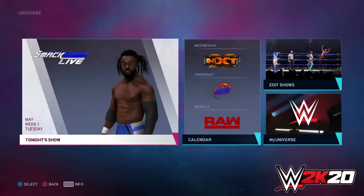Main event matches in match tables have been tweaked so that those match types are more likely to occur on the show. For example, a Royal Rumble match is most likely going to be on a Royal Rumble show. New rivalry content includes options such as low-intensity enemies making peace after a single pay-per-view.